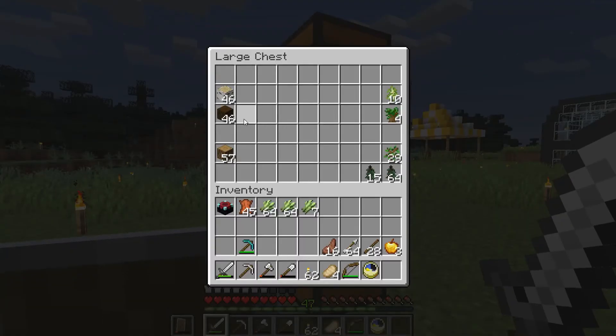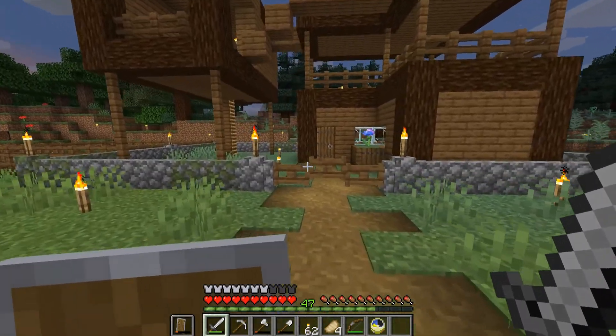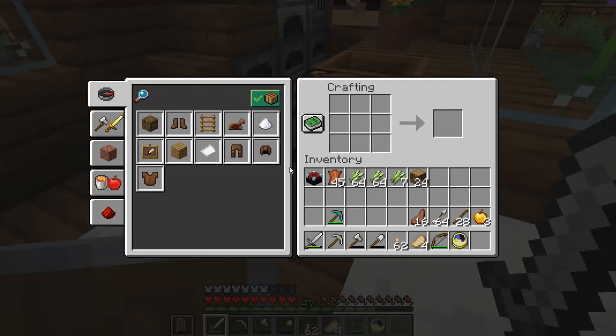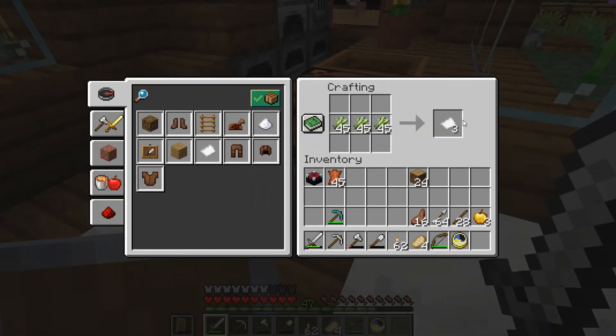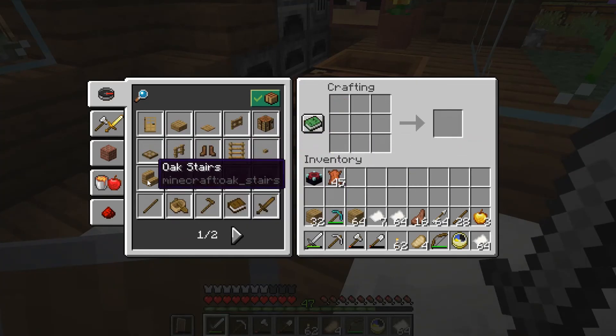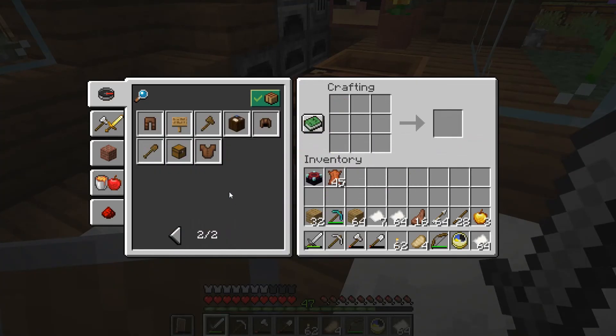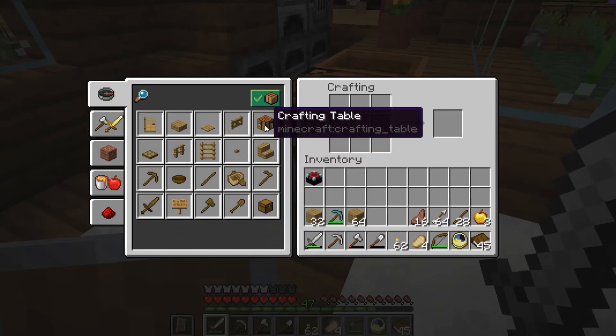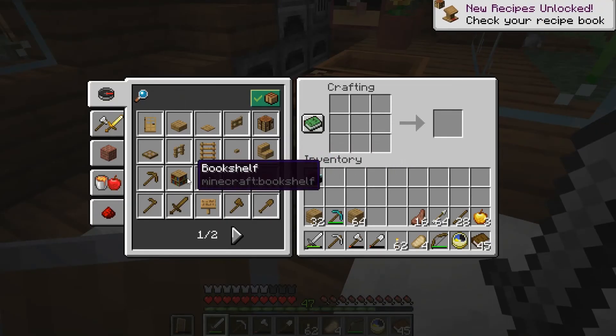I think I've done this before and needed 24 logs, so let's go with 24. Then this should be all we need for the bookshelves. Let's turn these into paper — and bookshelves, right, I need books before I can make bookshelves. Then bookshelves, bookshelves, bookshelves. Can I make bookshelves? I can't.